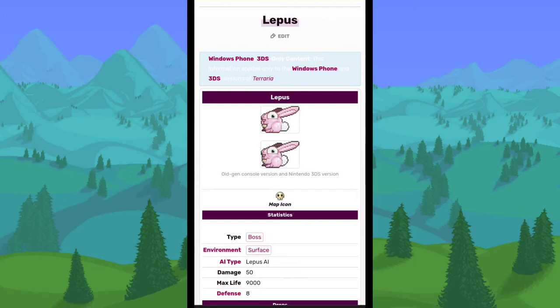One thing about Lepus is he would just jump around and do melee damage, but like the Mothrons in the Solar Eclipse event, he would lay an egg, and if you didn't destroy the egg before it hatched, it would spawn another Lepus. That's basically all there was to this boss — it was removed in the 1.3 update.